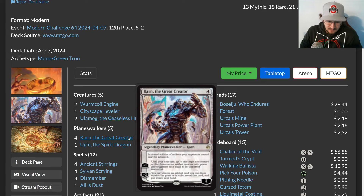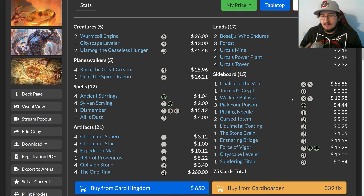Karn the Great Creator costs four colorless mana. Its static ability prevents your opponents' artifacts' activated abilities from being used. Its plus-one turns a non-creature artifact into an artifact creature with power and toughness equal to its converted mana cost. Its minus-two lets you choose an artifact card you own from outside the game or in exile, reveal it, and put it into your hand. This enables what we call a Karn board or wish board — instead of a traditional sideboard, you run powerful one-ofs you can tutor up depending on the situation.